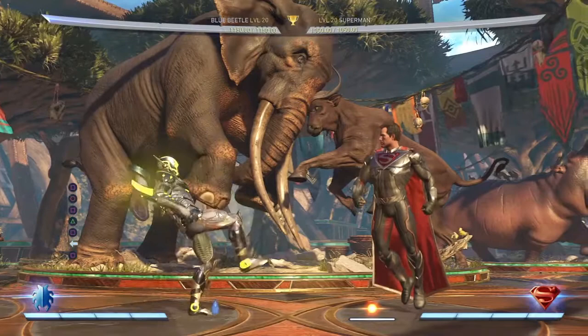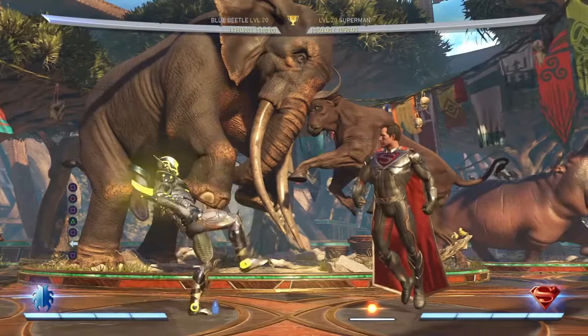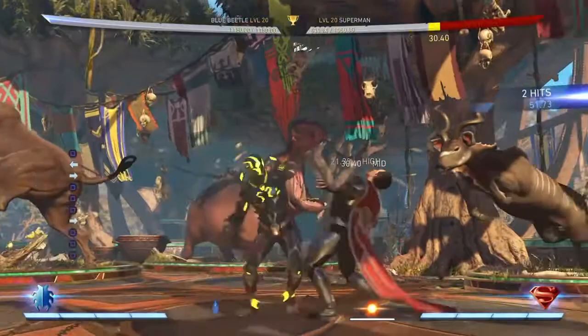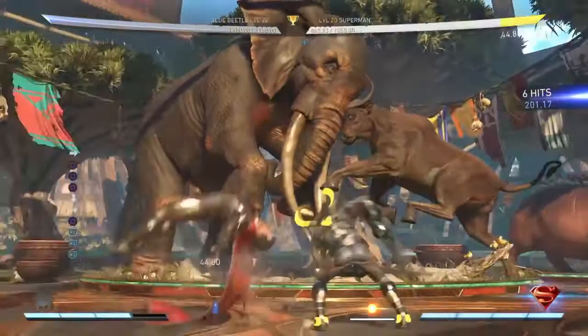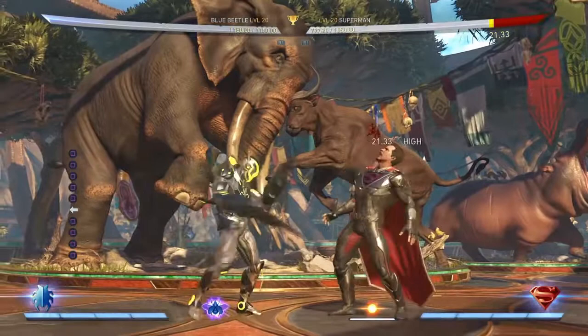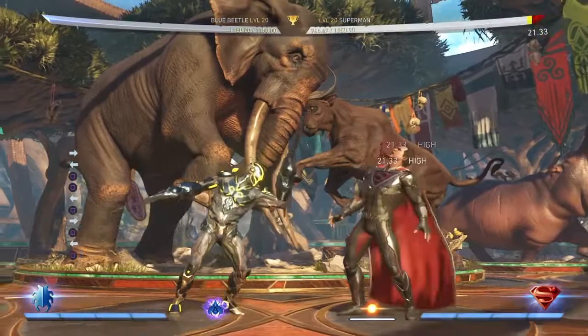Standing one is a really fast high attack. You can punish most things in the game with it, and it leads into the 111 string if you decide to hit confirm it, which deals the most damage. Make sure you watch out for the second hit not connecting, because Power Blades only elongates the punch attacks. Standing one is also one of the longest-reaching jabs in the game.